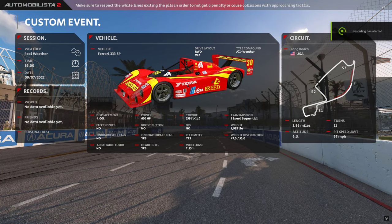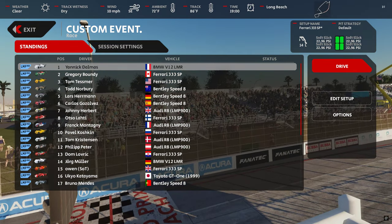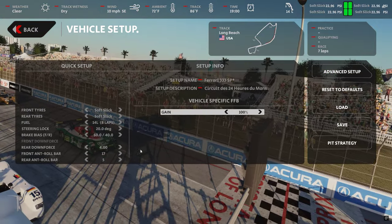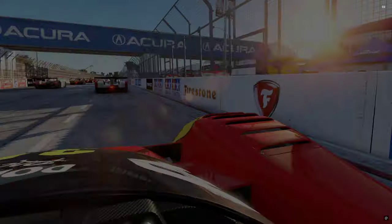Okay, here we go. We're in the Ferrari 333SP at Long Beach with seven laps. Just jumping in Friday night chill - AI's on, fuel's at a hundred. That's just a show amount. Eight laps - let's give myself one more lap just in case we get heavy-footed, and then let's drive.